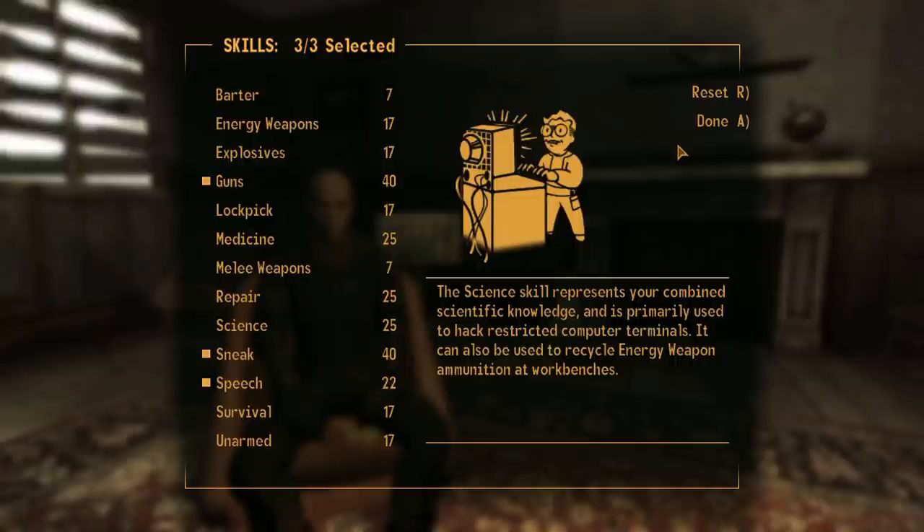We are allowed to specialise in 3 skills at the start of the game, essentially raising the score by 15. So we go for Sneak, Guns, and Speech. Kind of self-explanatory what these 3 skills do, but Speech will be very, very important in the early game.